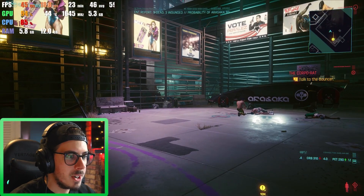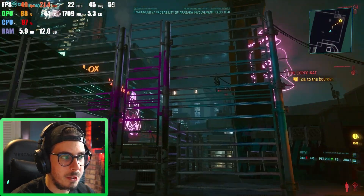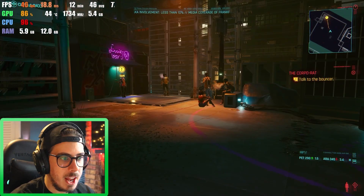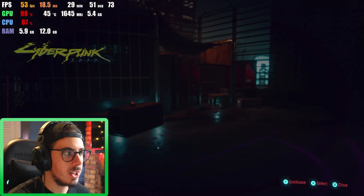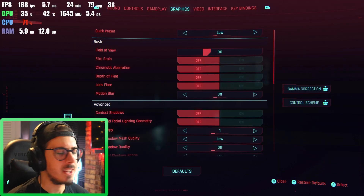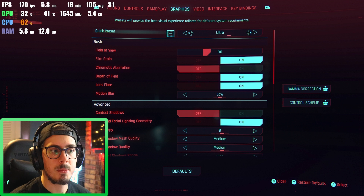We had to check out Cyberpunk 2077, arguably already the biggest game of 2020. I've progressed this new game to a point where I can wander around and look at parts of the city — there are lights, buildings, and NPCs around, all elements that should have an impact on performance. We're going to stick to the presets: low, medium, high, and ultra.